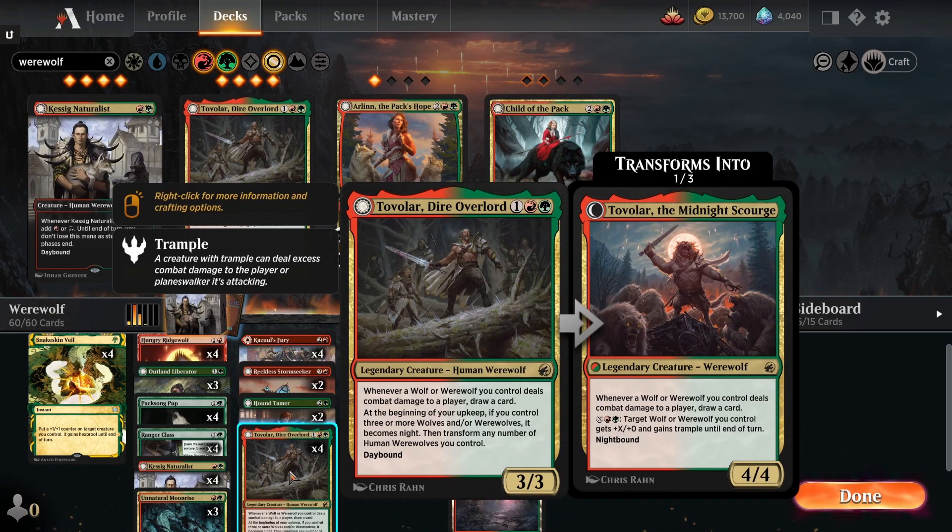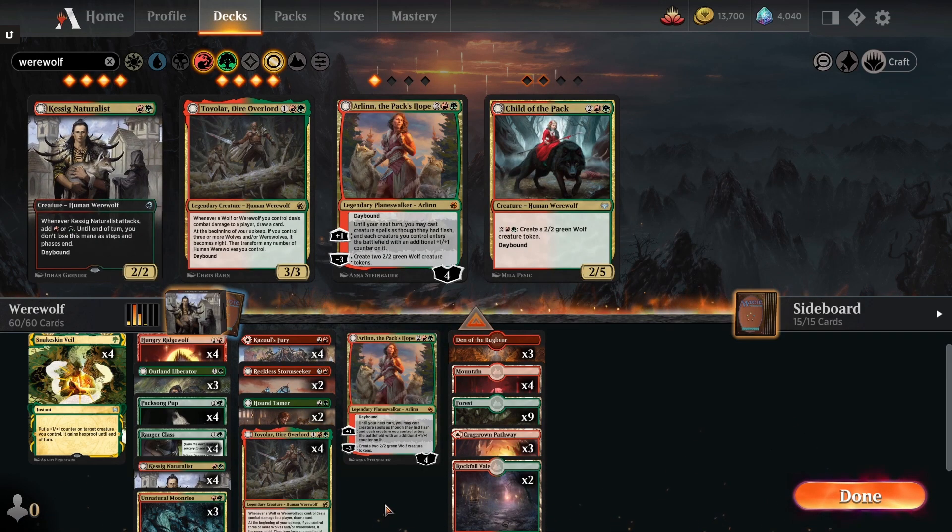We have four copies of Tovolar, which is one of the most essential werewolf cards. Whenever a wolf or werewolf you control deals combat damage to a player, you draw a card. At the beginning of your upkeep, if you control three or more wolves and/or werewolves, it becomes night and you transform any number of human werewolves you control. On the night side, Tovolar still gives card draw on combat damage, and also lets you pay X plus a red and green to give target wolf or werewolf +X/+0 and trample until end of turn.